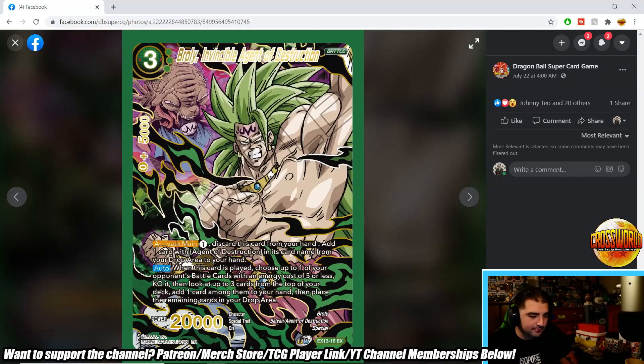Broly, Invincible Agent of Destruction is a three-drop 20k. Activate main: pay one, discard a card from hand, add one card with 'Agent' in its card name from your drop area to your hand — basically tutoring any other agent. Auto when played: KO one of your opponent's battle cards with cost five or less, then look at the top three cards of your deck, add one to hand, and place the rest in the drop area.